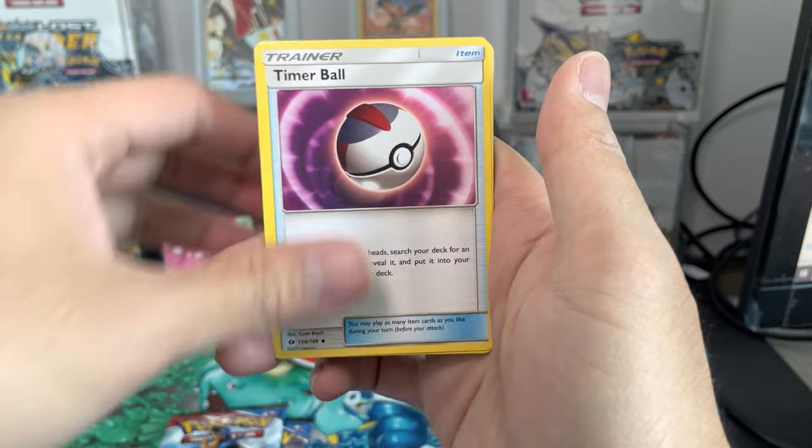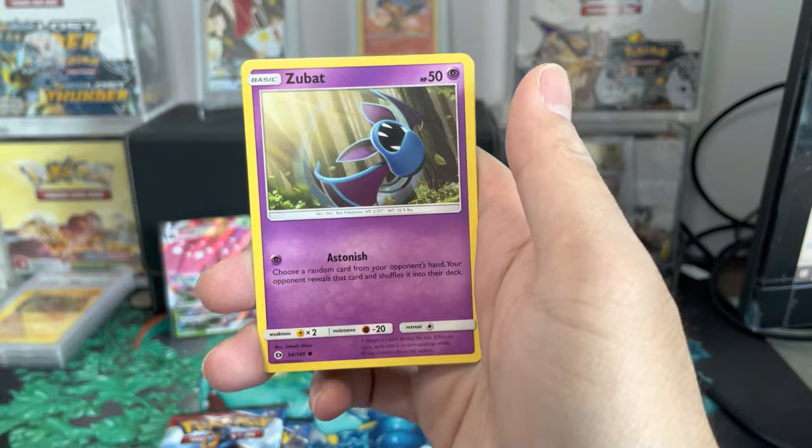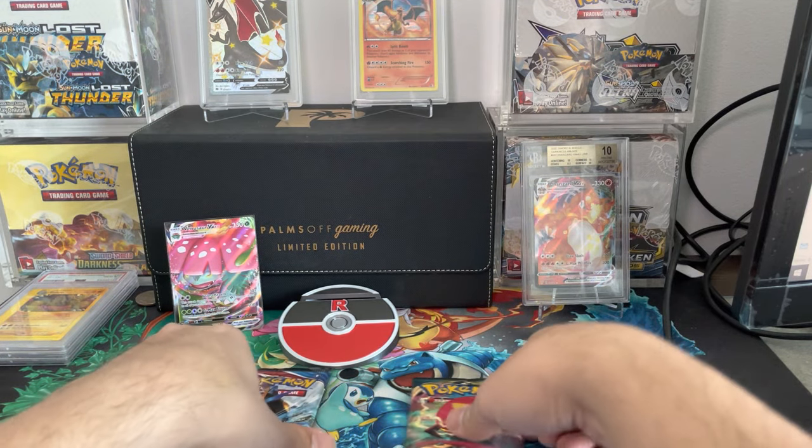Sun and Moon pack: Poliwhirl, Brion, Diverball, Cutifla, Drowsy — Zuzubat, Growlite Reverse, and our rare is a Golduck. I wasn't expecting too much out of Sun and Moon. Let's see which box is going to give us some greater pulls.